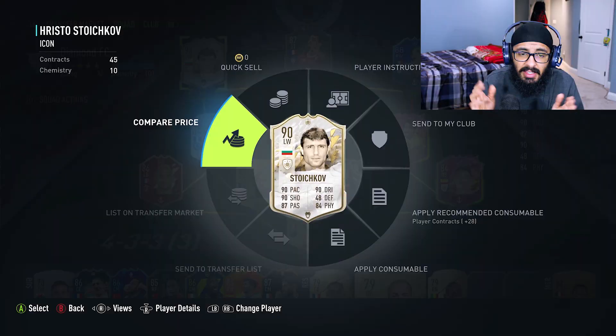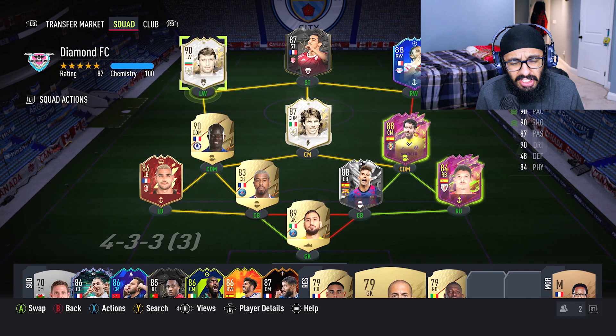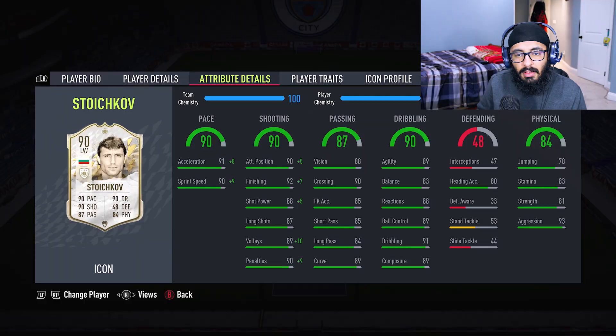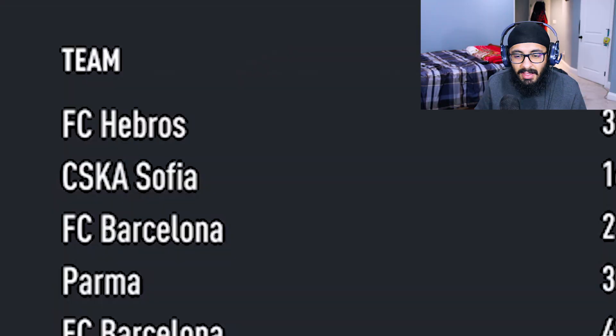This card looks absolutely amazing. He's currently going for around 500,000 coins on Xbox, just about 500K, maybe a little bit less. I've played 4 games — he has 4 goals and 3 assists. Not too shabby. Unfortunately he doesn't have too many traits; he has Powerful Kick and Tactical Dribbler. It would have been amazing if he had Flair or a Finesse Shot trait, but he doesn't. He is a Barcelona legend, which makes me happy though.